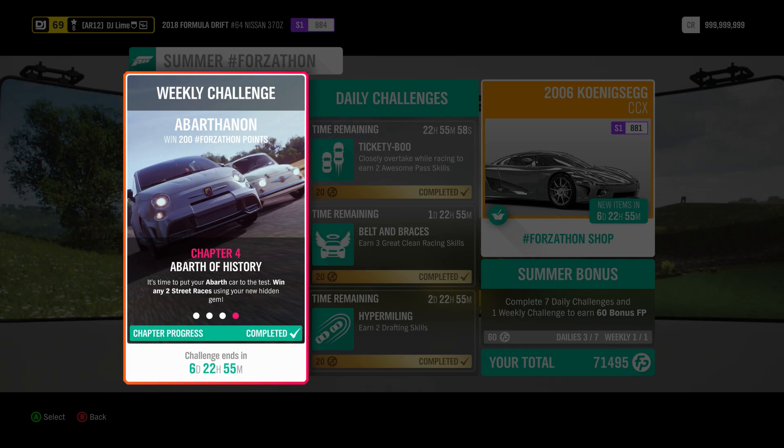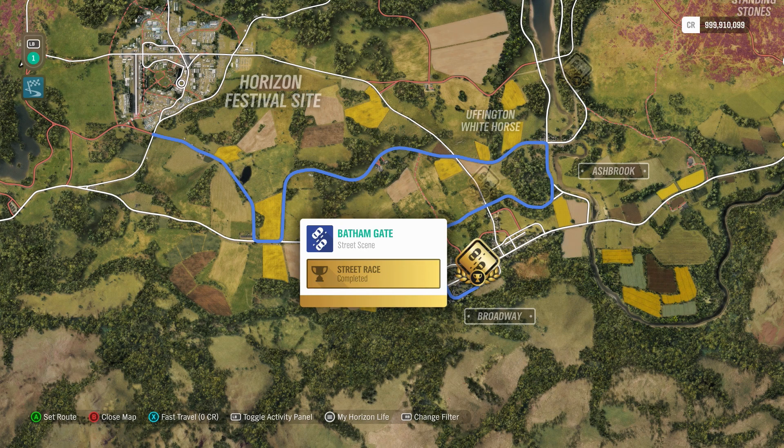For the final challenge, you win two street races. Remember, this isn't like other race types where you can set up a custom race layout — you need to run the entire track that Playground has created. The one I usually do is over by Broadway at the bottom of the map.